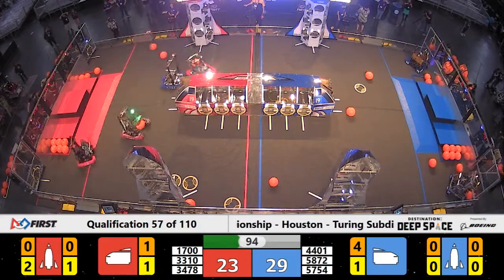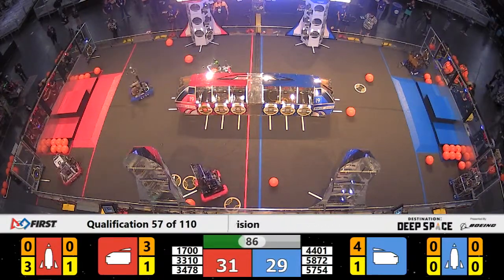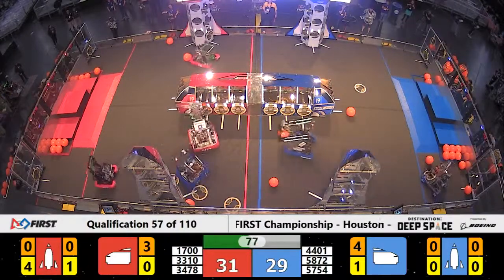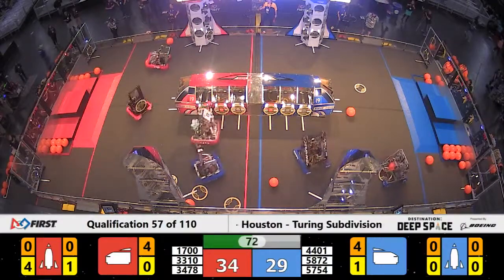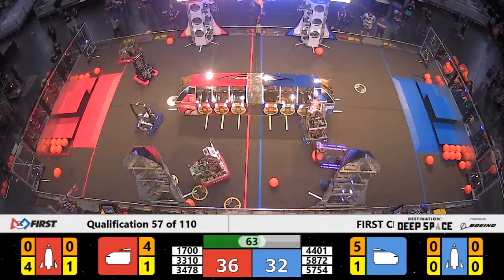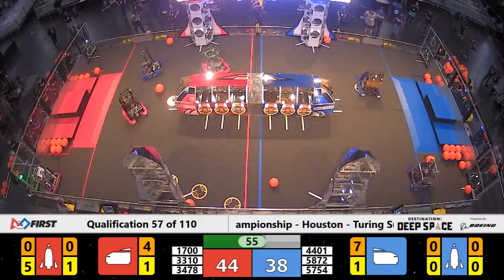29-23, blue alliance with a small lead. 90 seconds left. Gator Botox 1700 trying to get untangled from the cargo ship — they do so, and drop in cargo on the way. 1700 recovering from a precarious position. 57-54 knocking off hatch panels and incurring fouls in the process. On the blue side of the field, two blue robots filling up the cargo ship.